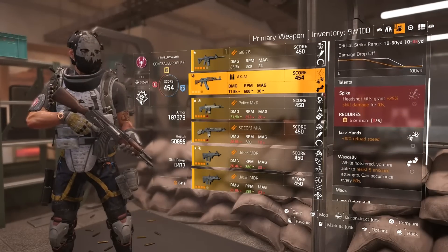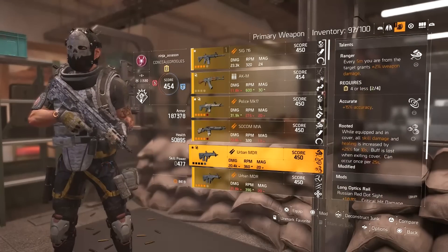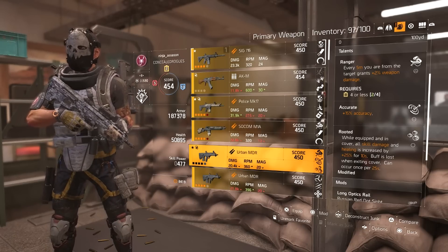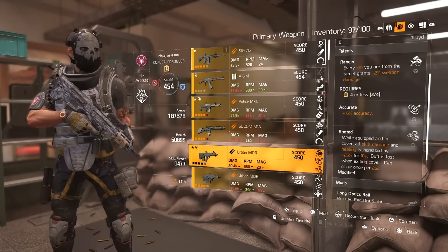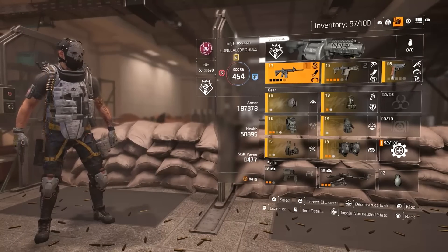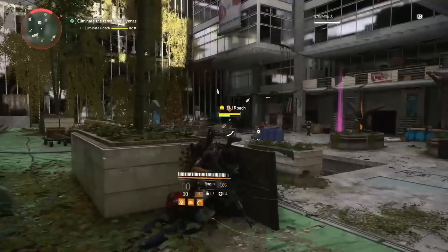You still have your primary weapon's third slot available for another talent you prefer. For example, I like Rooted as a third talent — while equipped and in cover, all skill damage and healing is increased by plus 25% for 10 seconds. If there's a third slot talent you still want on your build, you can still throw it on another gun that has that third slot available.